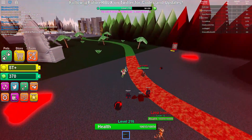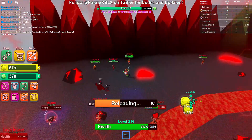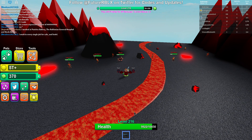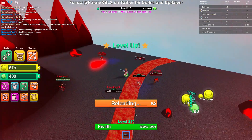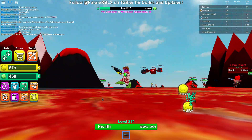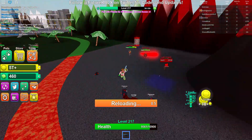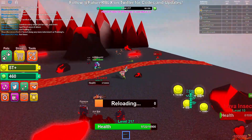Also, use an auto clicker and shift lock. Without it you're just constantly spam clicking. Let me show you — you're just constantly going like this. Use shift lock, and with your parents' permission, get an auto clicker.